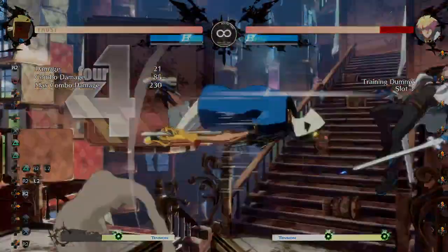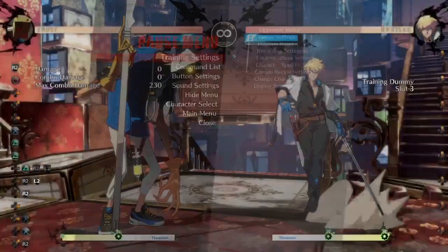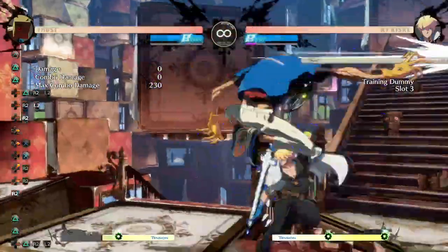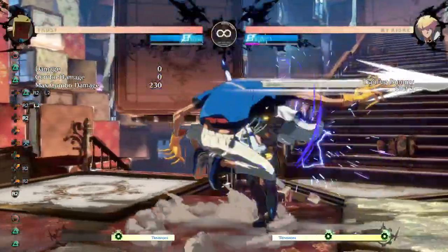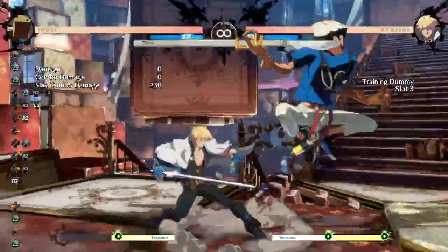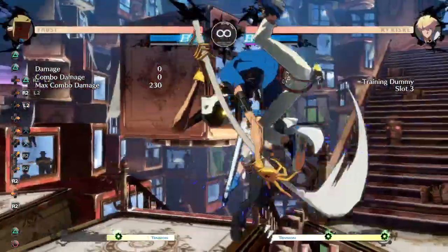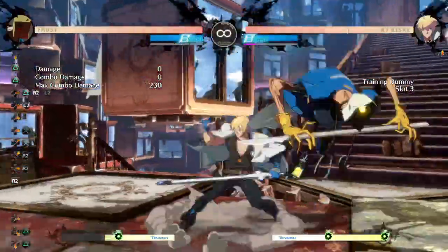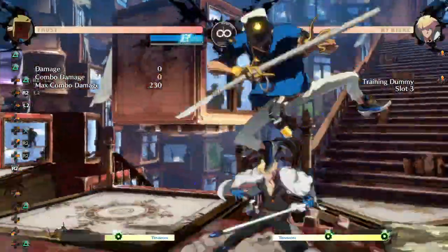So that's the fast RC combo. It works on block — on block you are forcing them to block. You can do the late J.H like this, so you do a true block string or frame trap them. If you're like super close and drifting forward, you might switch sides, which could be very confusing. A 2K there is a button I like to press in these kinds of situations — this could be very confusing. Keep that in mind if you ever want to use it.